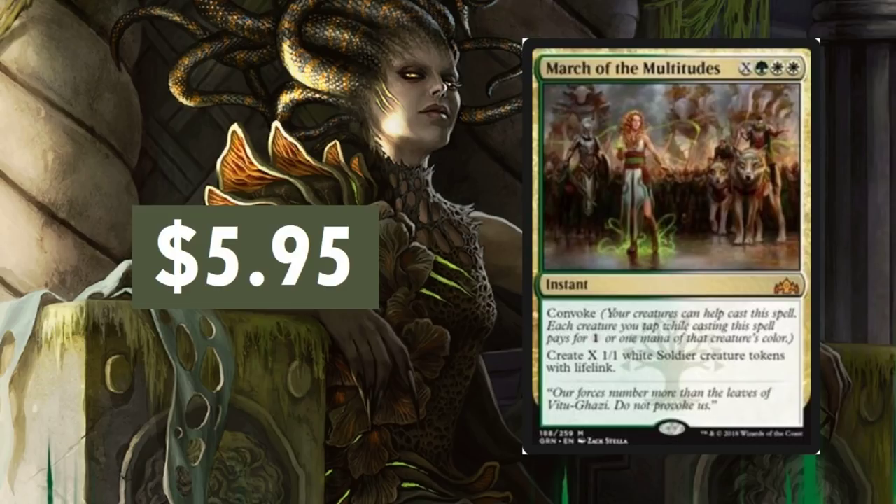March of Multitudes — these ones can be tough. The good old Convoke: create X 1/1 white Soldier Creature Tokens with Lifelink. I think that Lifelink ability is really what's going to keep this card at its price point, being $5.95. A little bit of fluctuation, but I would say not much with Multitudes here.